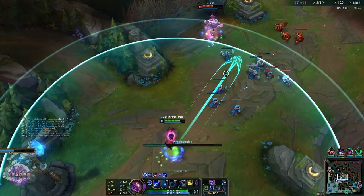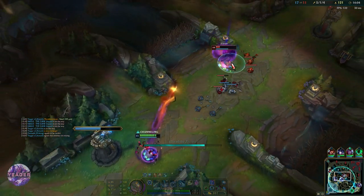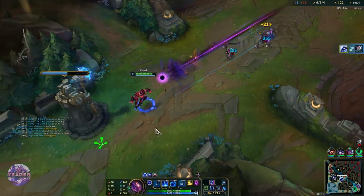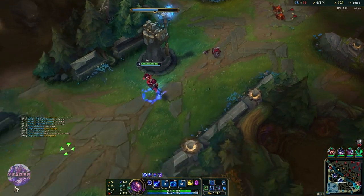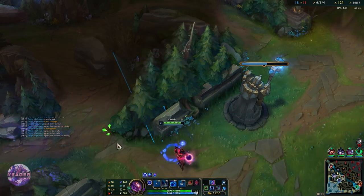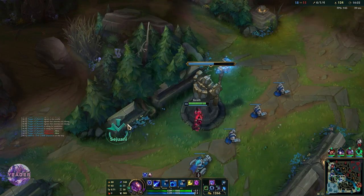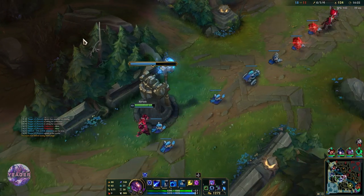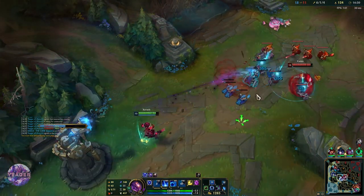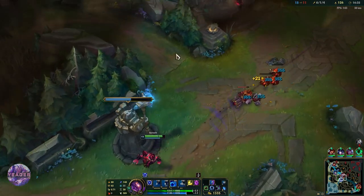I need to watch out for Fiddlesticks. Look at that damage — hit him with that last shot. It can be hard to hit Zilean because he has that speed buff. Fiddlesticks is definitely around here. They are always looking for that play when they have their ultimate up — hiding in a brush and then trying to get past the wall with the ultimate. If he gets the CC on me, I am going to die.